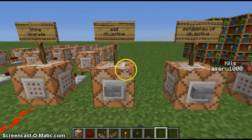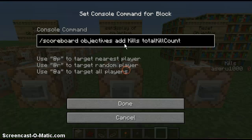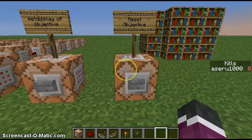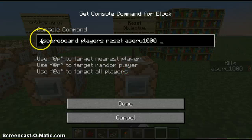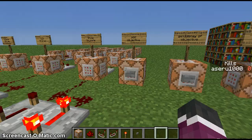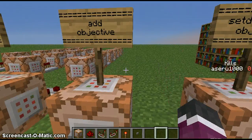As you can see, I've got it here, and this resets my score. To do that you put: scoreboard players reset, then a username, or you can do @a which is all, or @p.